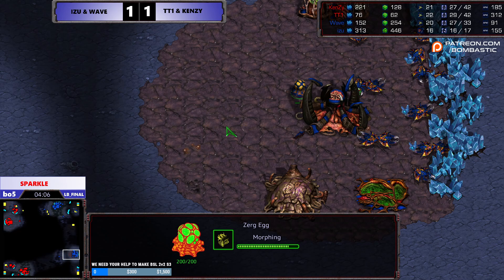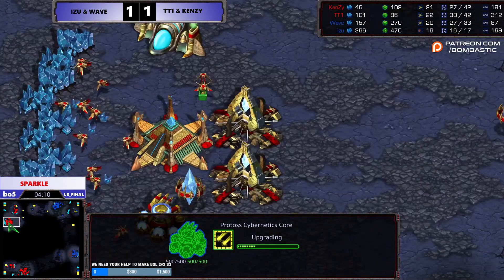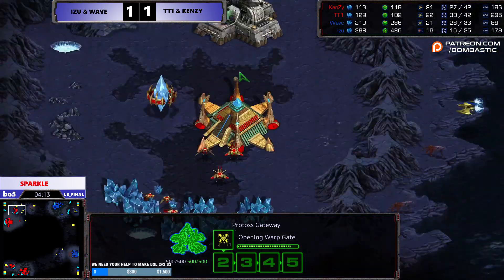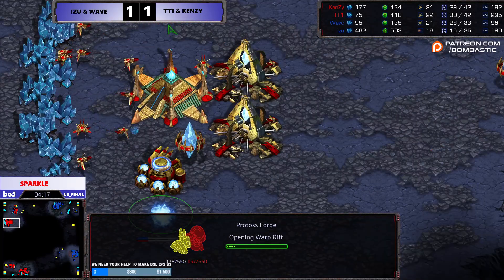I saw that the core of TT1 was spinning. Do you think it's plus one or is it range? Like you said, it's defensive gateways. Probably range. Yeah, range and then Robo. Range, Robo, Forge. Yeah, they're going patient in this game.